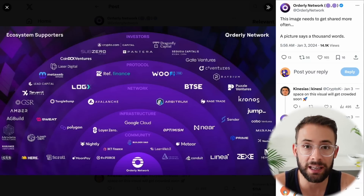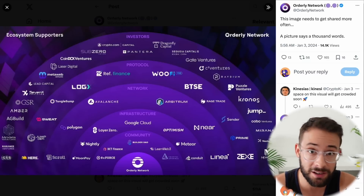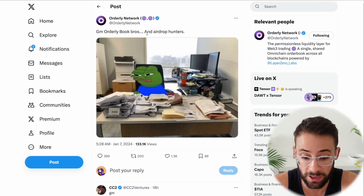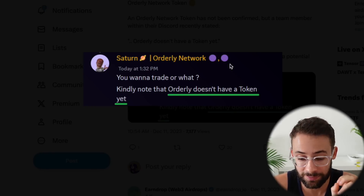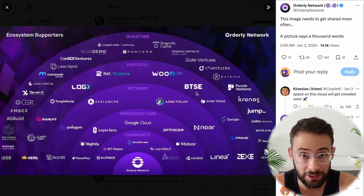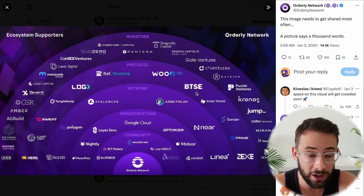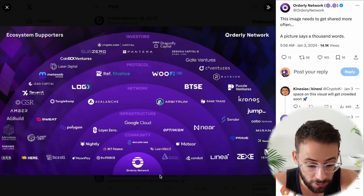The Orderly Network is a trading infrastructure protocol that does not yet have a token and has strongly hinted that they will have one very soon. From their own Twitter account, literally just yesterday, they said 'GM Orderly Book Bros and airdrop hunters.' In their Discord they've confirmed they don't have a token yet. I think Orderly is a good target for airdrop hunters because it is largely unsaturated and not that many people are actively farming this one.